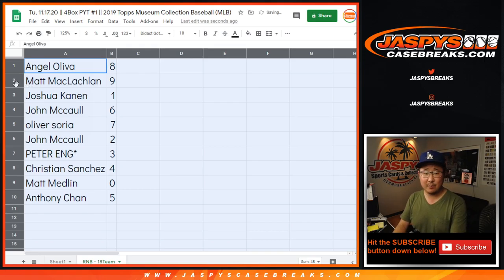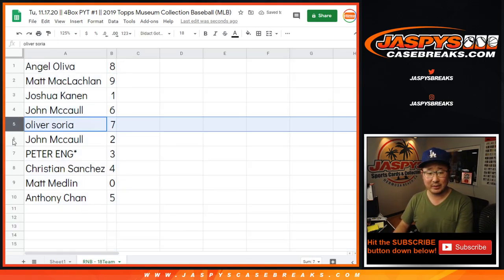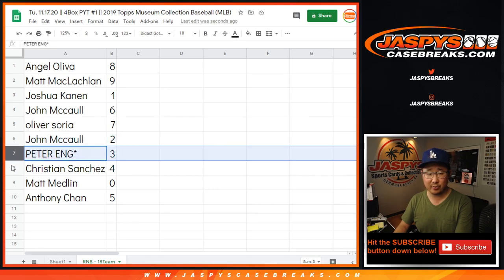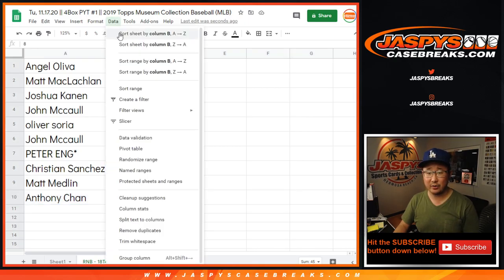Alright — Angel with eight, Matt with nine, Josh with one, John with six, Oliver with seven, John with two, Peter with three, Christian with four, Matt with zero, and Anthony with five. So let's order that numerically.